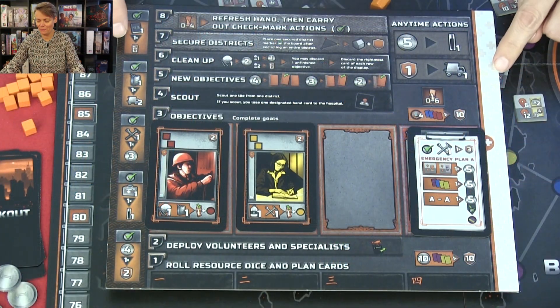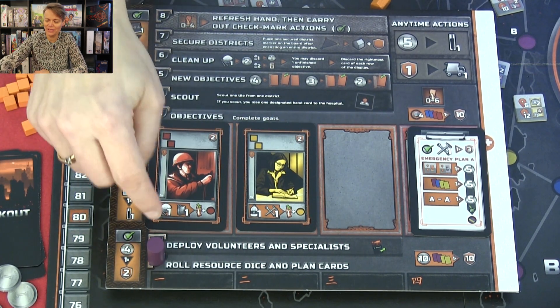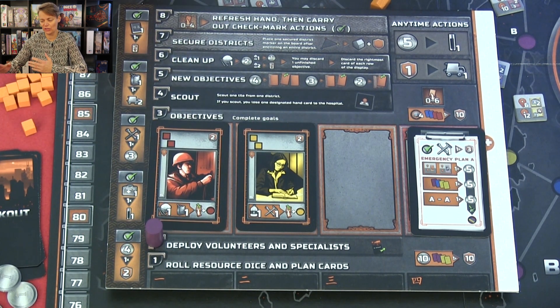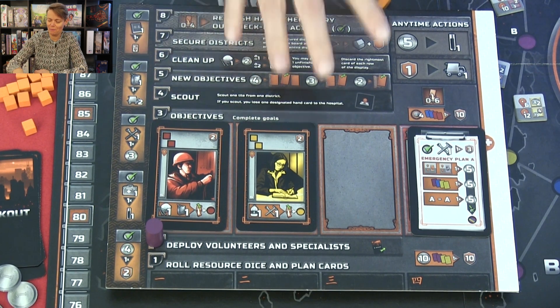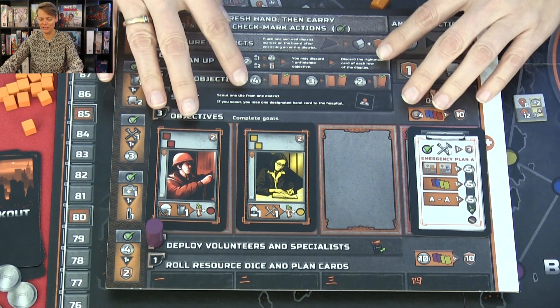In the game, each player will receive a player board. I think this is a brilliant player board because you can see each of the faces. The start player will control each of the faces — the first face, the second face, and go up. You have to go through these eight faces each turn, and there is a description for each face so you can remember everything. You basically have most of the rules on this player board.